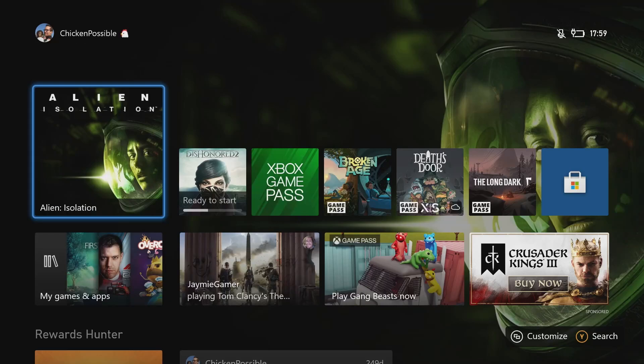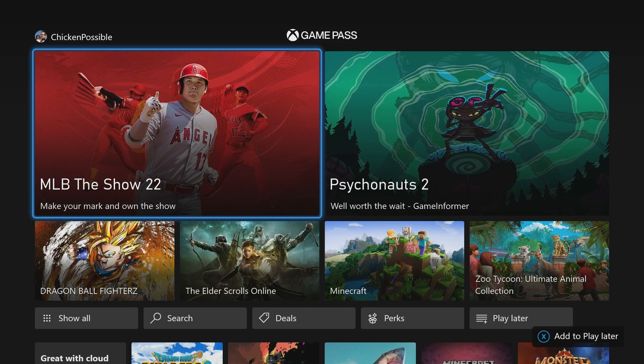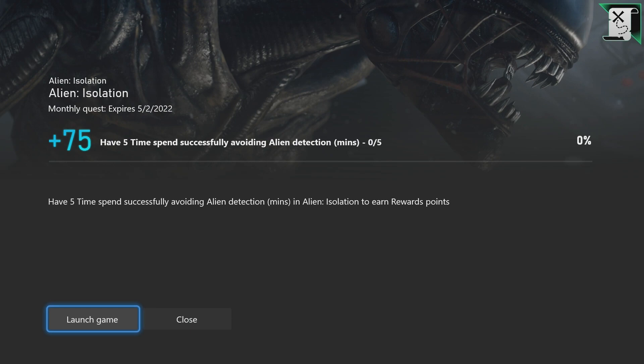Hey, what's up everybody, this is Chicken Impossible with Rewards Hunter, back with another Xbox Game Pass monthly quest guide. Today we're gonna be working on the quest for the game Alien Isolation. This expires on the 2nd of May, it's worth 75 rewards points, and we need to spend five minutes successfully avoiding the alien detection.